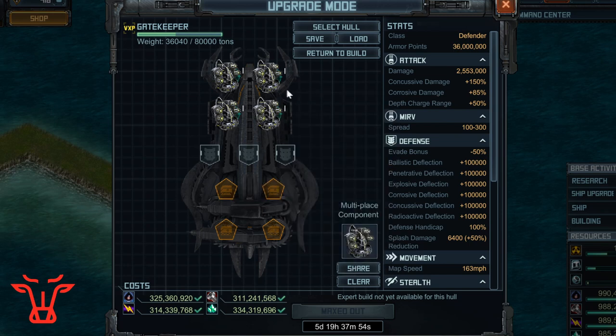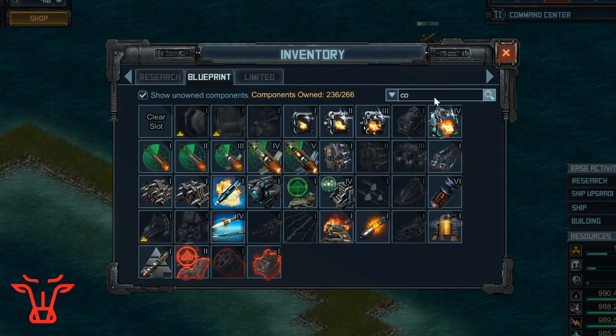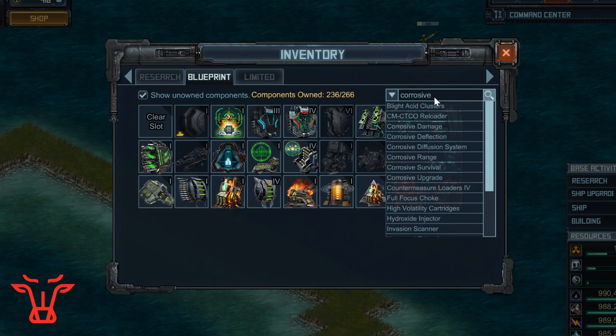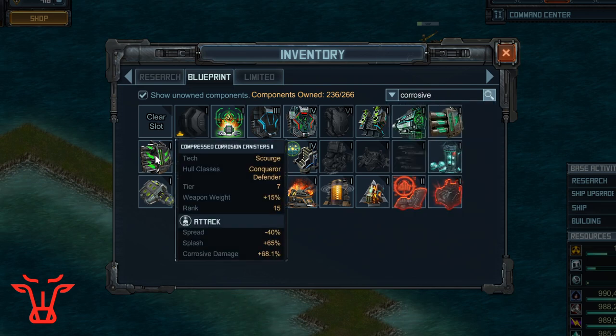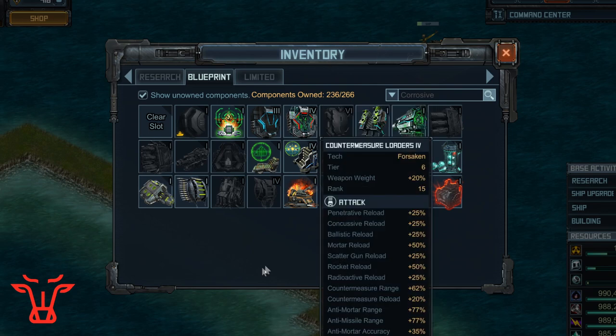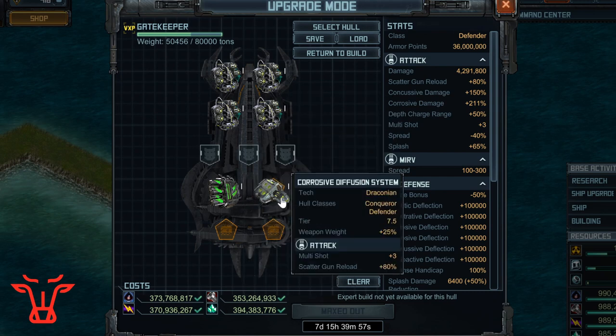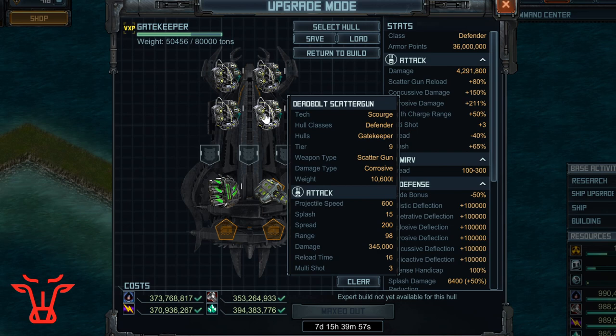So now let's talk about our build with the deadbolt scattergun. These things deal corrosive damage, so you want to try to maximize your corrosive damage. I'm going to go in the search bar here in the regular blueprints and type in corrosive. The most biggest corrosive damage thing you can use on a PvP defender hull is the compressed corrosion canisters two, which adds 68% corrosive damage and some splash and decreases spread, making your shots focused more on one spot where the enemy ship is. The next special I'm going to use adds scattergun reload and multishot, both of which benefit the corrosive diffusion system. This benefits the deadbolt scattergun because it is a multishot weapon and also a scattergun.